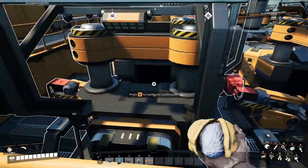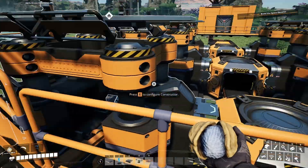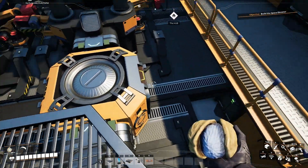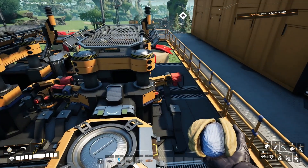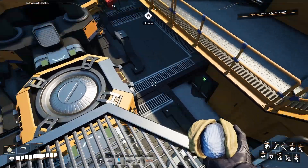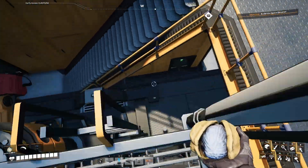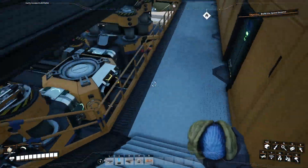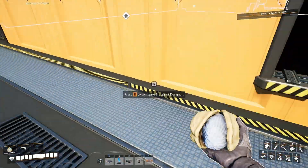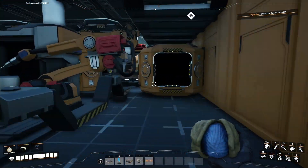So now we've got ingots going into all of those, which are going to get sent up to the two constructors that are going to make cable. And the cable is then going to be sent back down to the first floor.